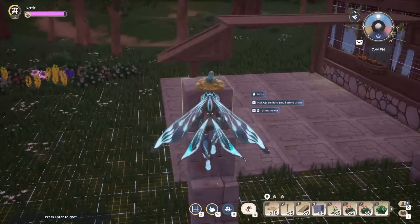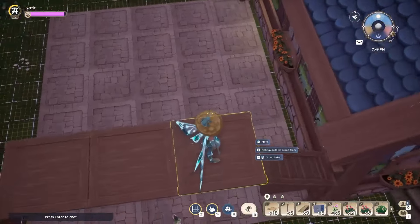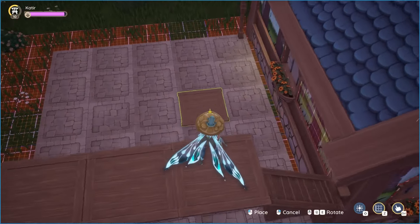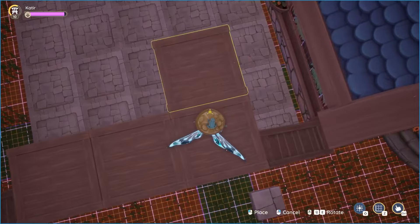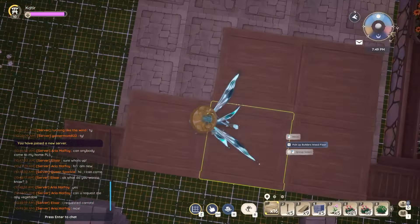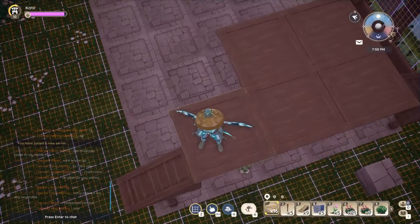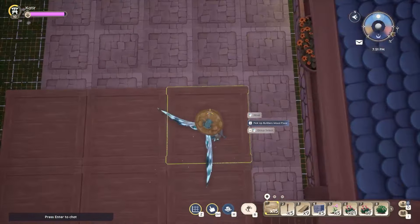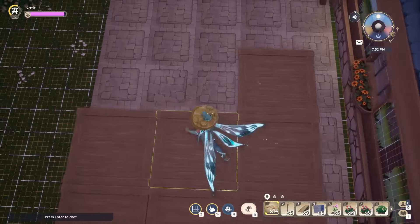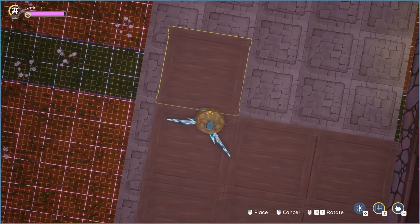I actually decided to build myself a little staircase and get the roof going, and that really helped me get the other slanted piece on the other side. So now I'm just going to go through and do the entire roof first, and then add the edge slanted pieces, because they snap onto the roof — which makes sense — and it makes it so much easier to then line all of those up.